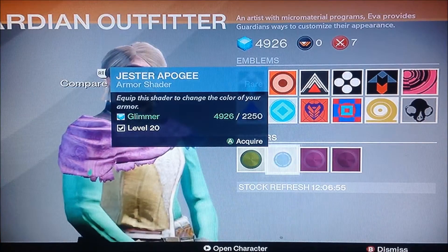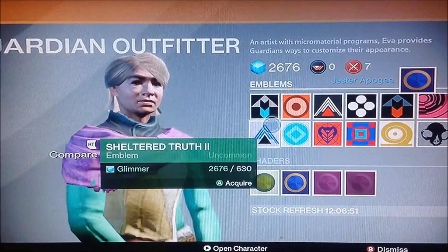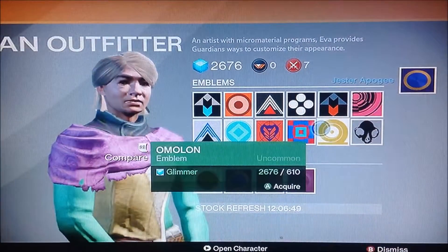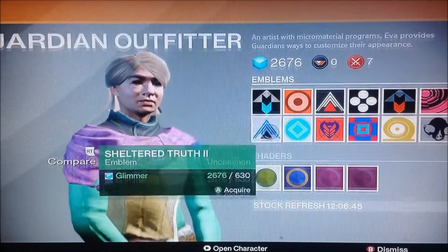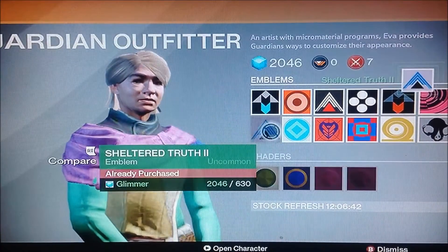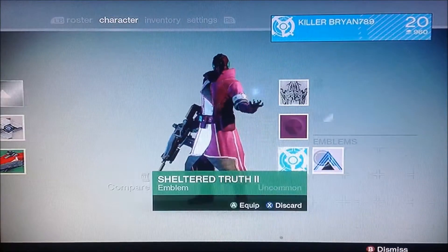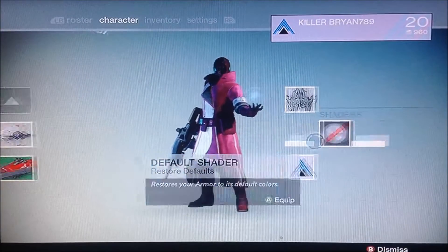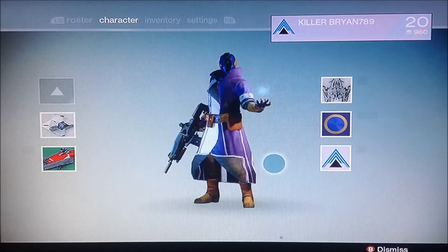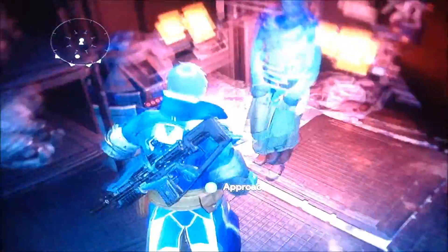We're going to get that new shader for our armor and a new logo — a new emblem. I think I'm going to get one of these two. We'll go with this one. That works — I kind of like it, I don't know why. Alright, we're going to change this... and we'll change that. How good is it going to look? Oh, that color — look at that color! I like the color.